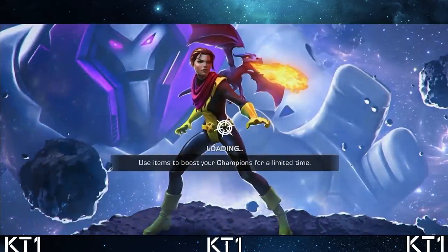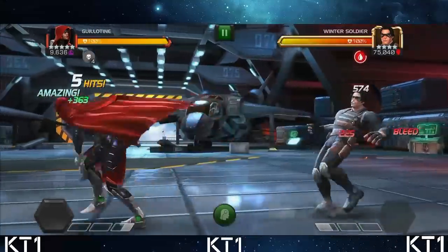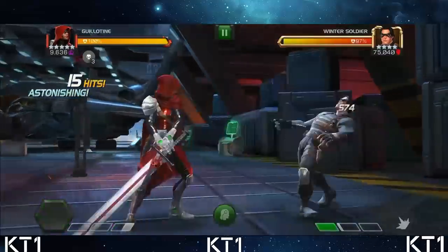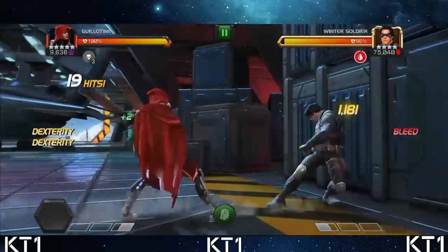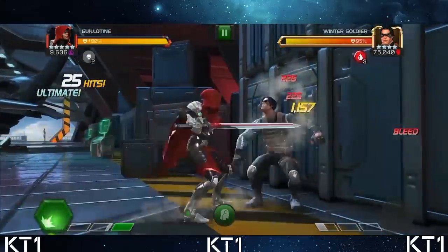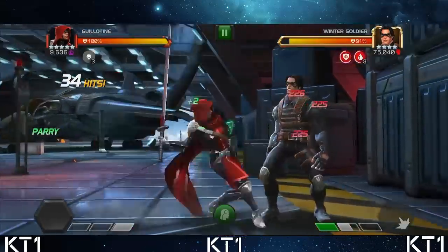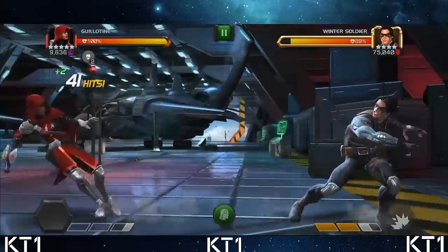This first fight will showcase one of the bigger weaknesses that a lot of people overlooked about pre-buffed Guillotine - the simple fact that without a synergy team, without Liquid Courage, without Double Edge, she just does not deal enough damage at rank 4 level to maintain her souls or increase her soul count. That is a significant weakness which will also skew the results of an actual damage output. I will do an additional fight against an Act 6 Superior Iron Man to compare fights where she can actually gain souls.